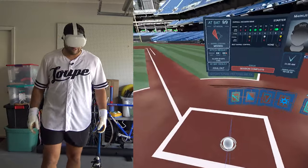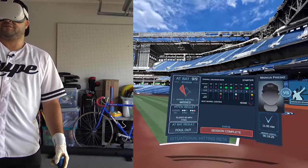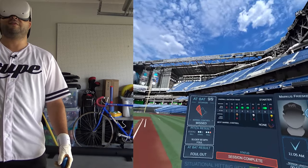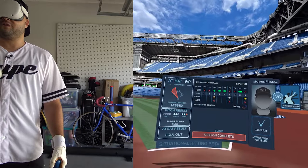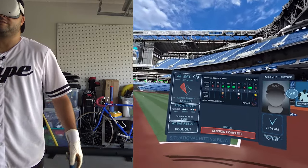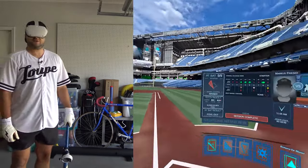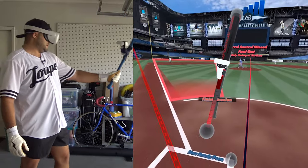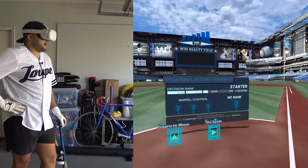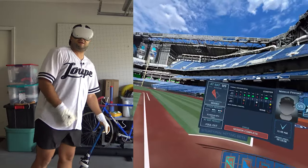All right, there's the final scorecard. Strike out in the first, fly out in the second, then hit, hit, hit, foul out, foul out. We had four foul outs and one strikeout — the best thing is we only struck out once. Four hits, so four-for-nine. 340, 362 — our first home run. Decision rank starter — not good. Hall of Fame before, and barrel rank — no rank because we didn't hit in control.